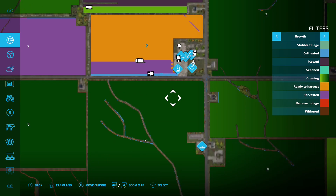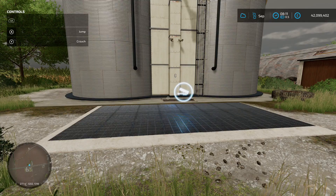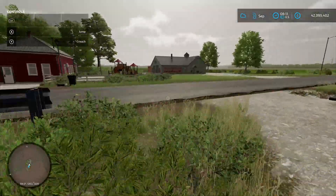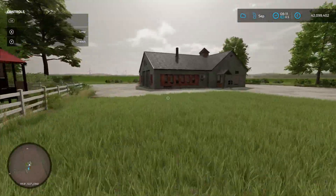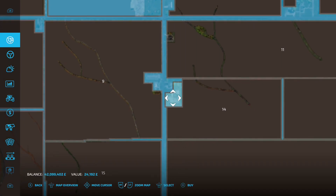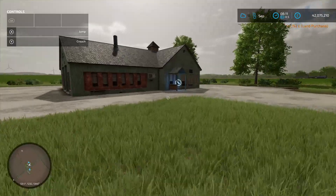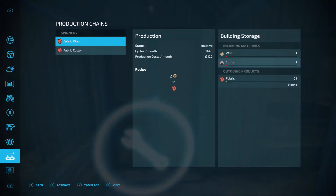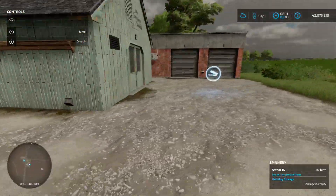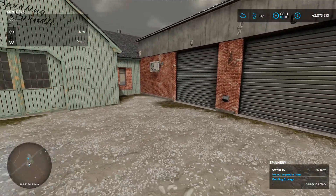That's your main start farm. Coming down to this area, your first sale point is called Grain-Rich Valley. While we're down here, there's a spinnery - you need to buy the land to unlock it, which costs 24 grand. Once you buy it, the spinnery icon shows up, you get your production chain menu, and you've got your loading in point and pallet spawn point.